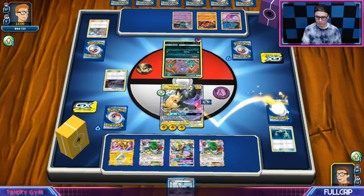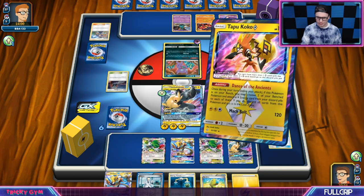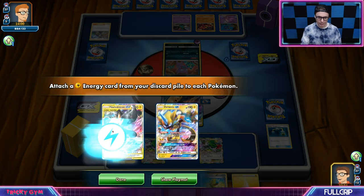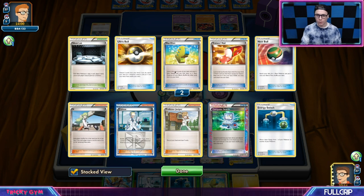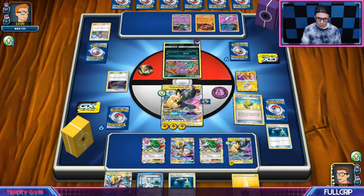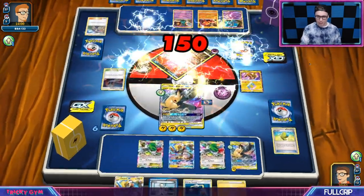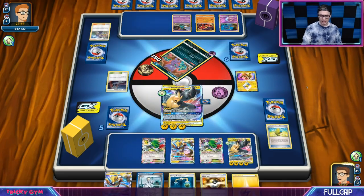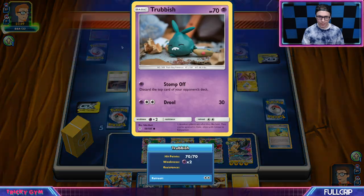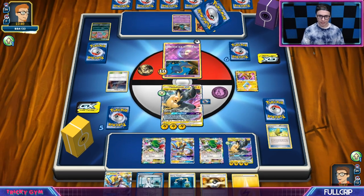I'd like to find another Pikarom to accelerate energy onto — and sure enough there he is in all his glory. We're going to Dance of the Ancients now while we can because I don't know if they play ability Garbodor. I've played about 8 items at this point. I'm getting ready to Full Blitz anyway, so might as well use my Max Elixir. We got the Turn 1 — looking like we could probably get a Turn 2 Tag Bolt GX, which is extraordinarily strong.